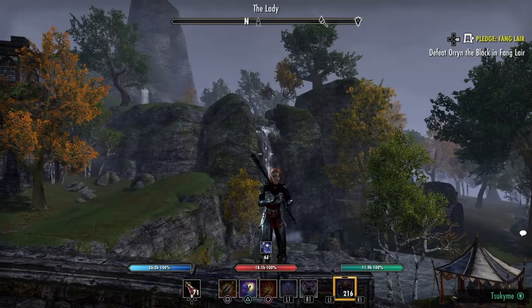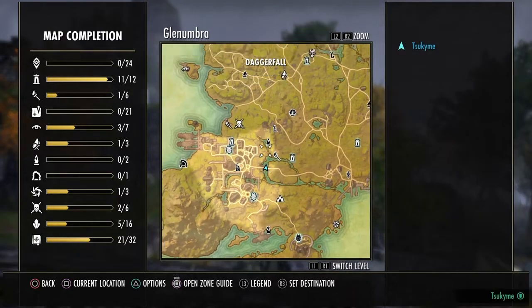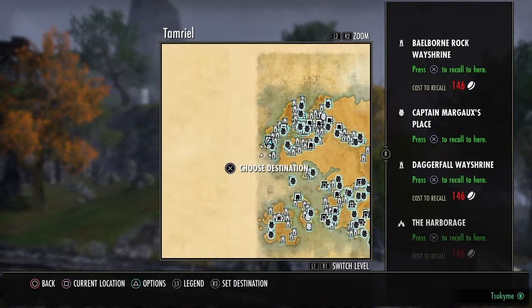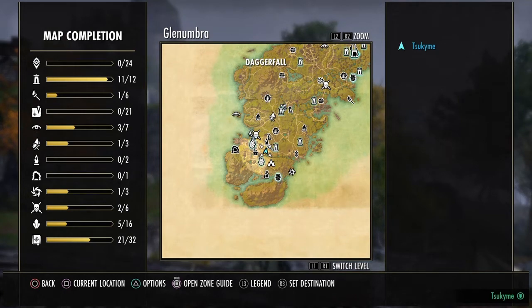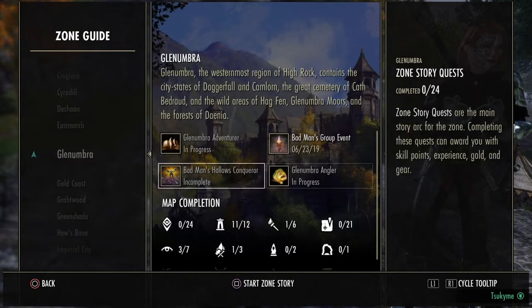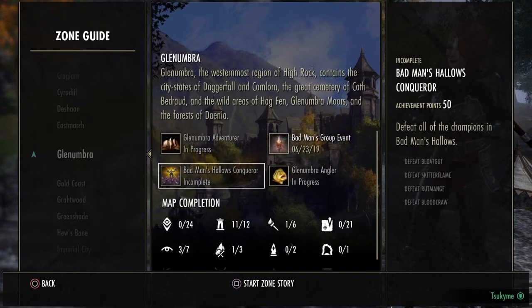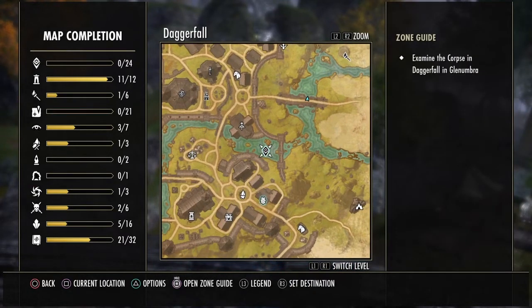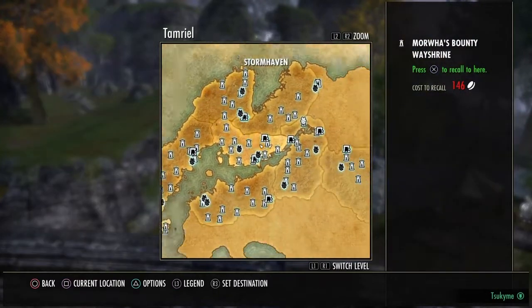By opening the map — touchpad on PS4 — you can see your map. By pressing L1, you can zoom out to get the world map, and by pressing R1, you can zoom in. If you hold square, you're going to open the zone guide, which tells you all the information: all sky shards, dolmens, cities, histories, world bosses and more that you have killed and completed in that area. You can also open the zone history and it's going to start with the first quest for that zone. Each place has its own history and you have to complete it all to achieve the full story of the game.